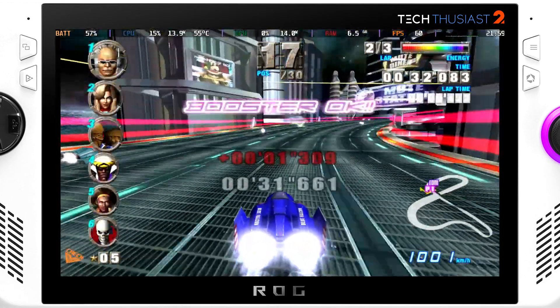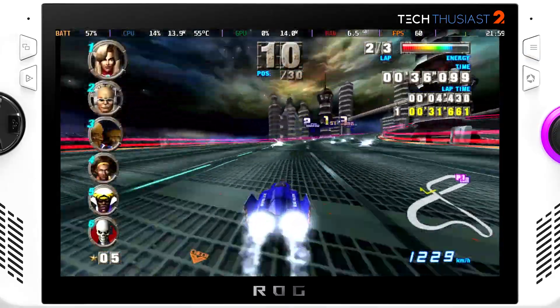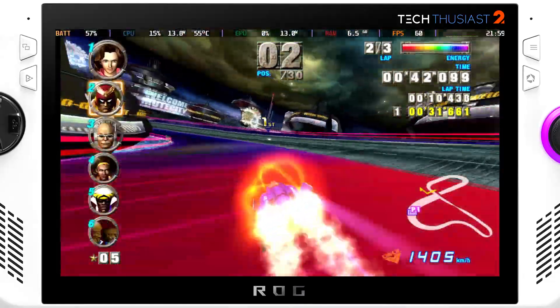Next is GameCube with Dolphin Emulator. This is F-Zero GX at 1080p. I have set it to 10 watts however it is pulling just under 15 watts. There are some random frame dips but nothing major.